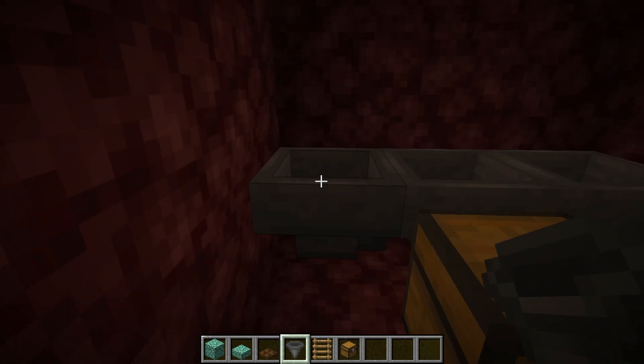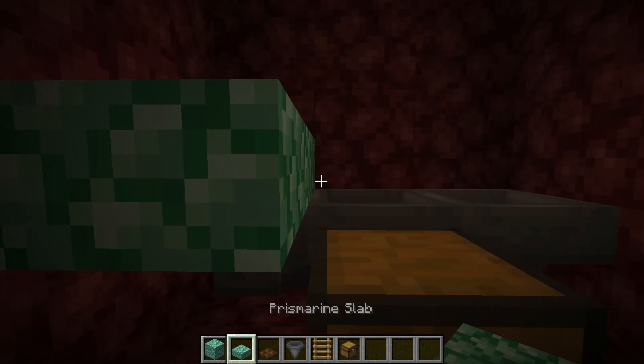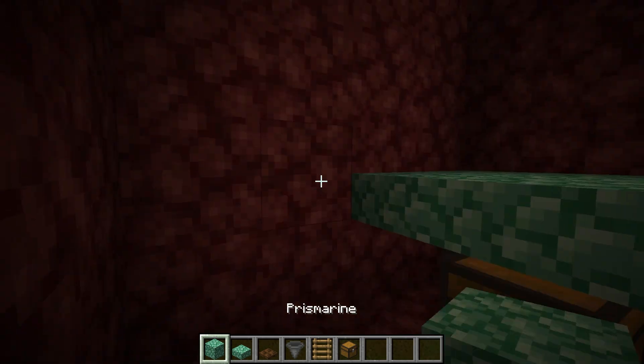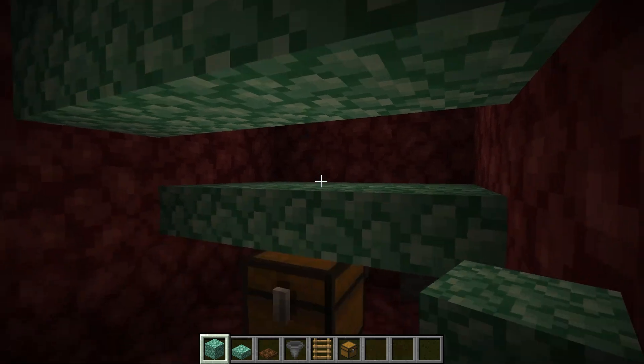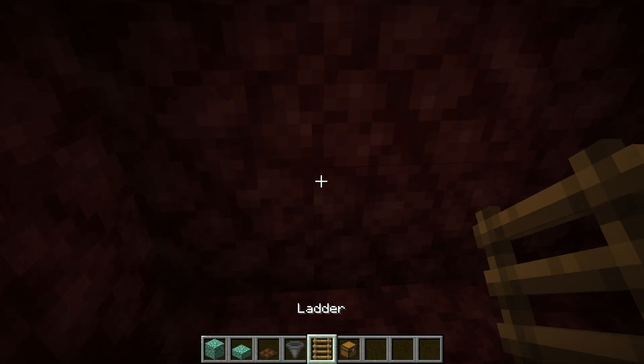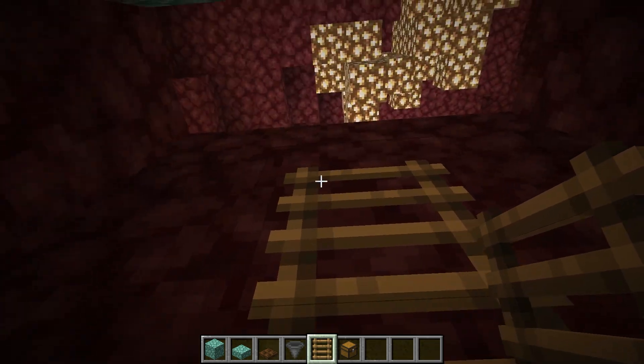Place three hoppers, and make sure to press shift when you place the hoppers. Then place slabs on top. Now just go ahead and place blocks as shown in the video, then place ladders over here.